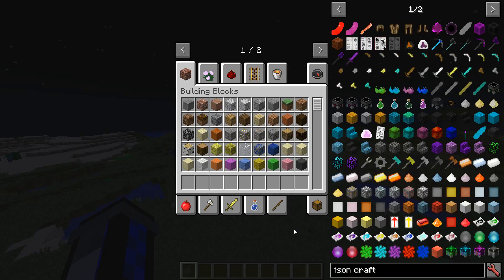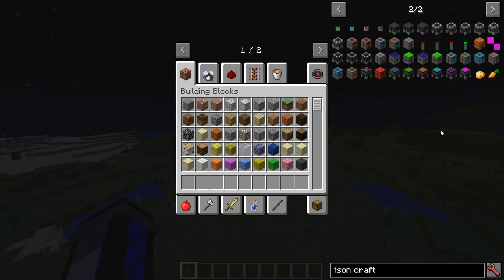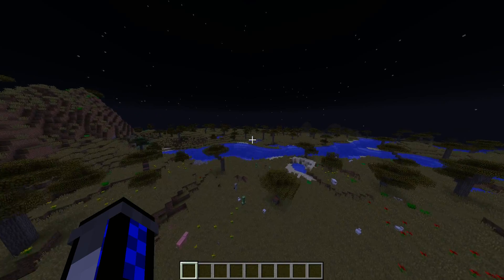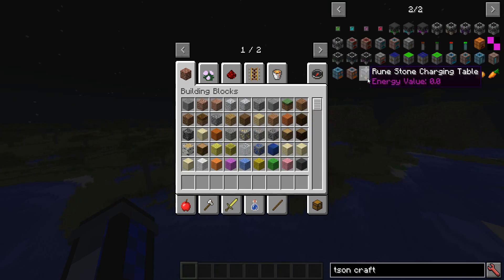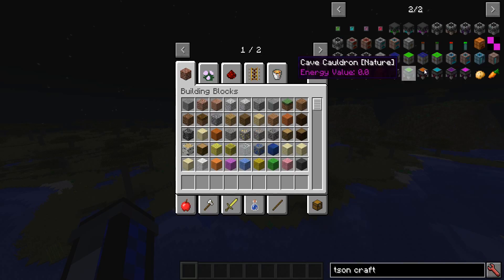Very few things will be the same. For example, the cauldrons — all of these cauldrons with water, nature, and all the different liquids in them — that's changing. Instead, there will only be three different blocks of cauldron. It will be the empty cauldrons or the blocks, and then these sort of things are just metadata changes in the new version, as opposed to being individual blocks in their own right. For gameplay-wise it doesn't really change anything, but programming-wise it's just better in general.